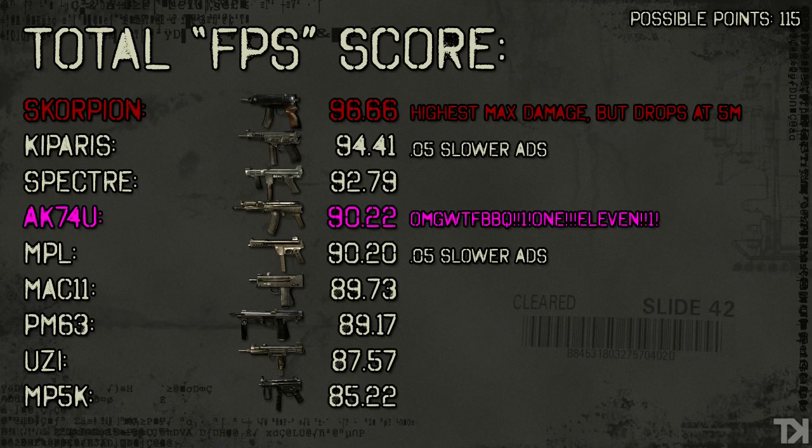I would probably drop the Scorpion down a little bit. Raw numbers, it scores high because it's got very good recoil, but you take that recoil away from the Scorpion and it's kind of weak. If I were you guys, I would be using the Kiparis, Spectre, the AK-74U, or the MPL — actually my father uses the MPL and swears by it. Try the guns out. The submachine guns are very situational and opinionated — you've got this guy who likes the Uzi and this guy who likes the Kiparis — just try the guns out. I put this score together so you can maybe try them in this order.